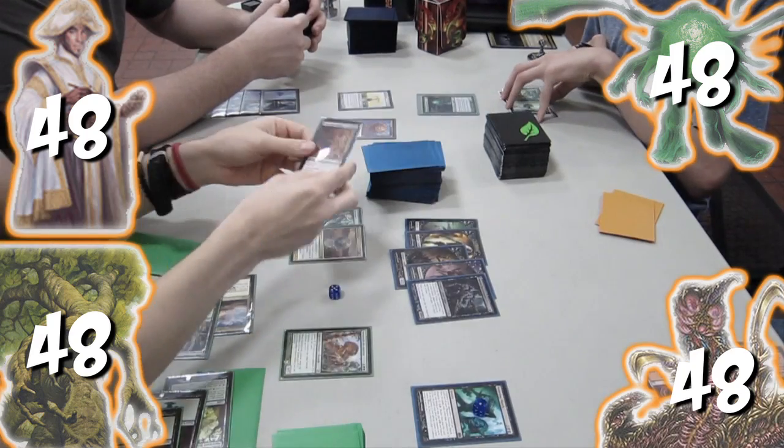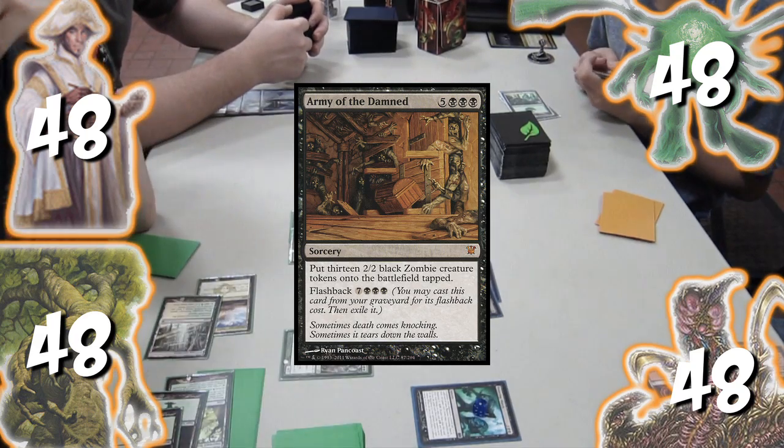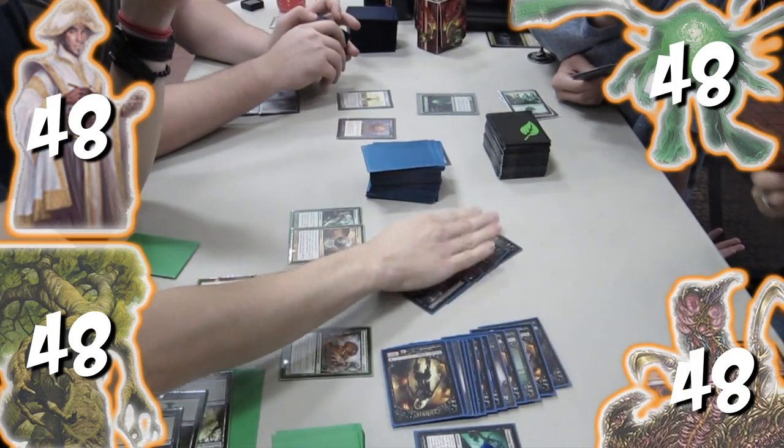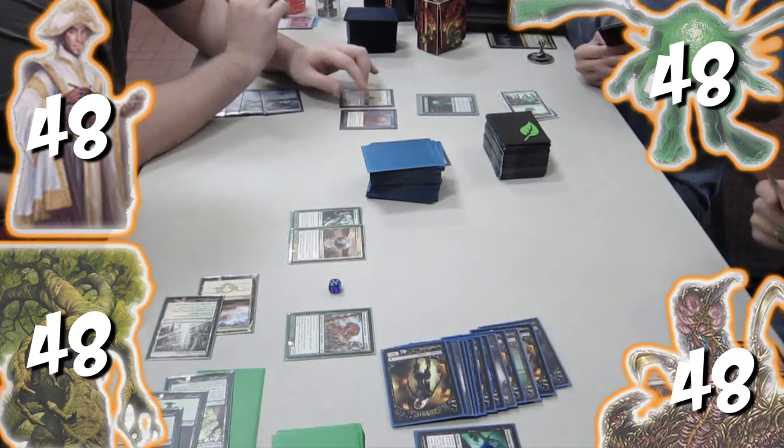On the horde's turn, it doesn't reveal any tokens, but it casts Army of the Damned, putting 13 tokens onto the battlefield. The horde attacks with its zombies, all of which I block and kill with my creatures.